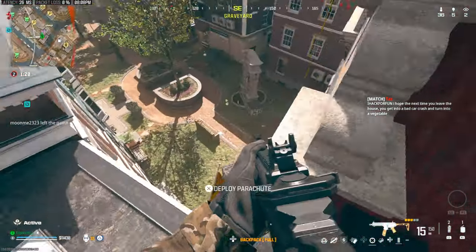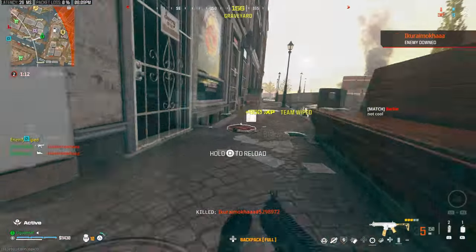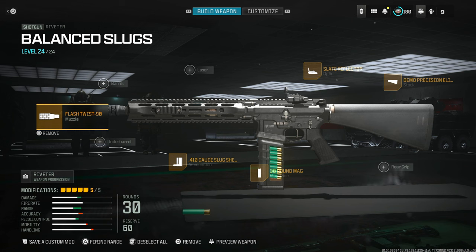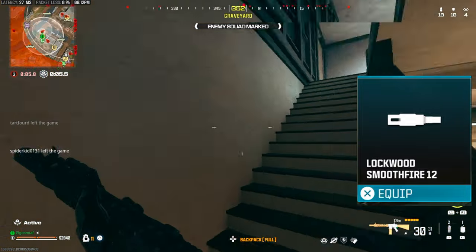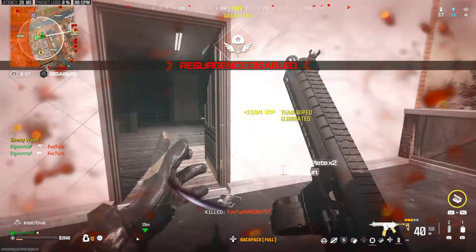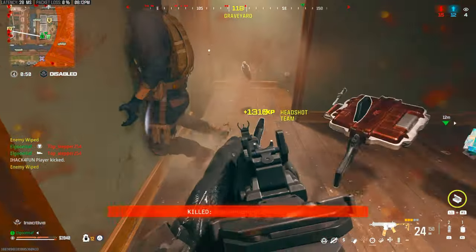I have two class setups to show you. The first is more traditional with a sight and a focus on recoil control. First, we're using the Flash Twist 90 muzzle — it helps greatly with muzzle flash and recoil. There are better recoil-reducing attachments, like the Lockwood Smoothfire 12, but that one makes the muzzle flash and gas really annoying visually. The Flash Twist 90 keeps visual recoil much cleaner, especially when using a sight.